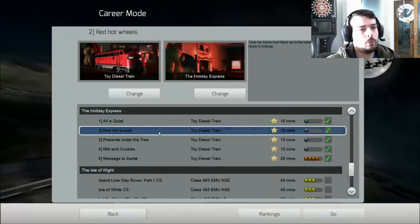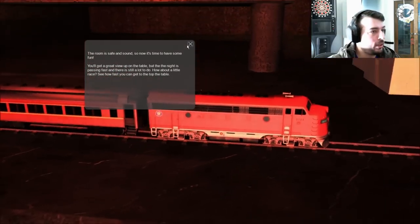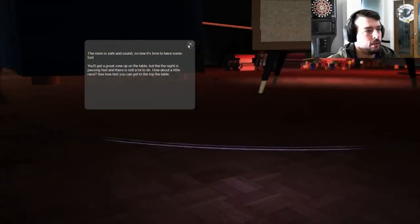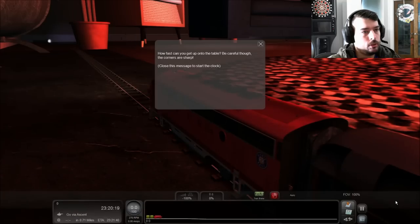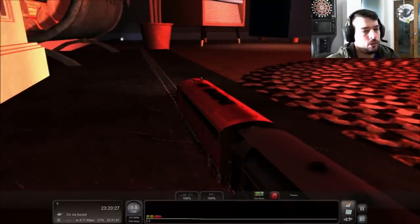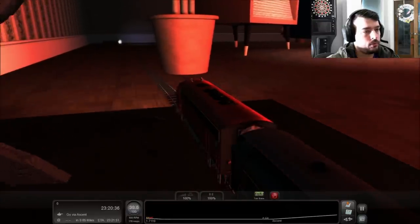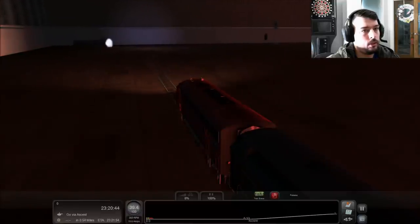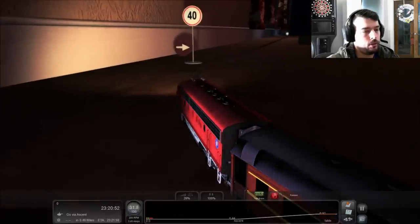It says time for some fun. Race up the table to survey the room. The clock is ticking. Room safety is sound, so now it's time to have some fun. You'll get a great view up on top of the table. But the night is passing fast and there's still a lot to do. How about a little race? See how fast you can get to the top of the table. So basically we're going to the top of the table, which is pretty cool. It looks like we have some passengers with us. Make sure we're doing under 40 miles per hour. You can see the train definitely wants to tip even when you're going near that speed.